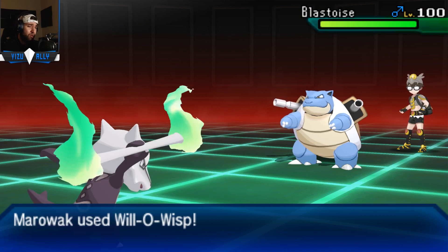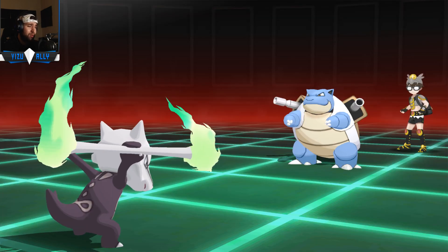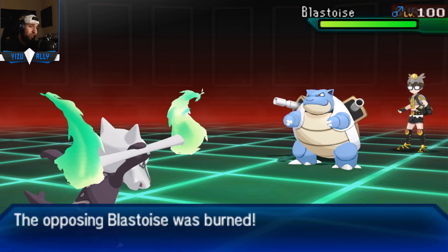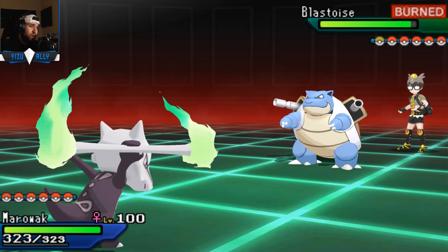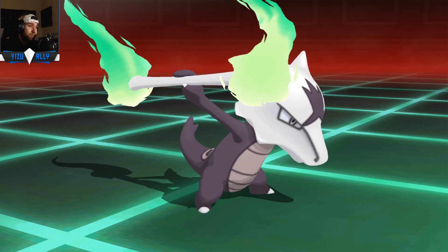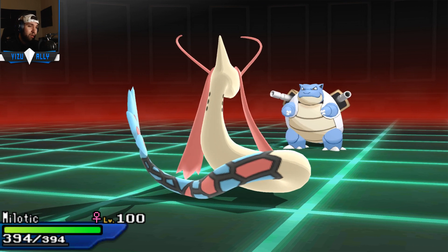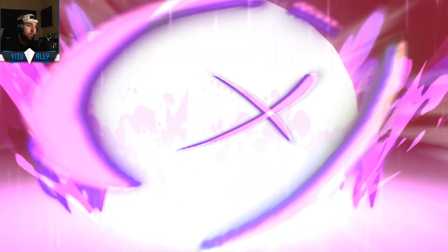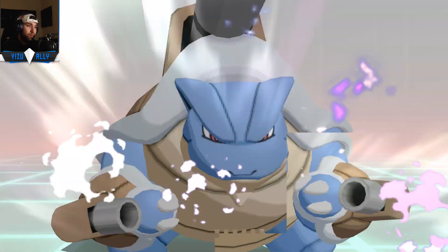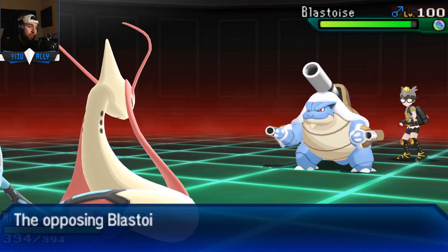I expect him to switch out - I just want to go for a Wisp though, just in case he does want to stay in. But I don't want to get Rocks up because he still has the Blastoise - that's an easy switch-in and he can just Rapid Spin them away if I get Rocks up. That would pretty much be a wasted turn for me. Might as well get some chip damage up on the Blastoise. I'm going to go to Milotic over here on the Blastoise - it's a really easy switch-in. Blastoise can't really do too much to Milotic at all - it's pretty much always hard-walled, unless maybe Blastoise has Rest and can Toxic it, hoping that Milotic doesn't have Refresh.